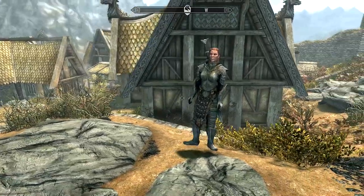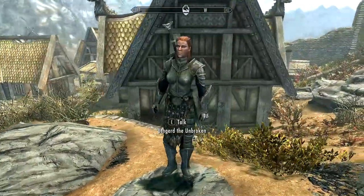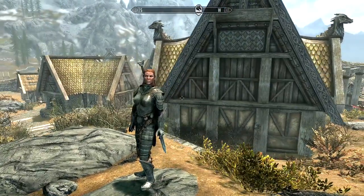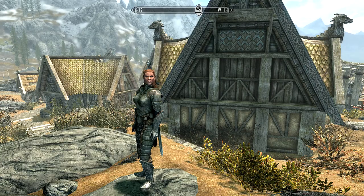The first thing you're going to need to do to get a steward for your house in the Hearthfire DLC is to get a companion. Once you get a companion, you're going to travel to your estate and then they will ask you about your land and if they can be a steward.